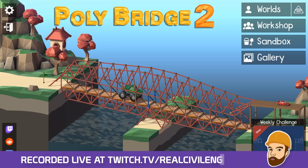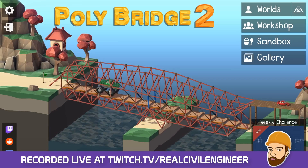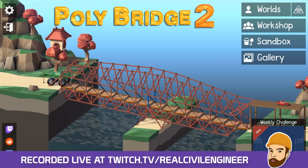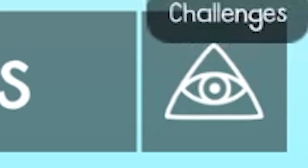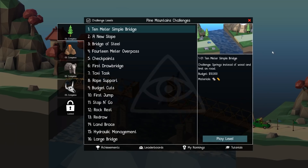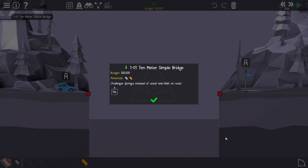Right, hello fellow engineers! Welcome back to another Polybridge episode. So today I thought we'd have a little go. We're going up to this dodgy icon - that's the old Illuminati, isn't it? Challenge mode. So this could be scary. It's been a very long time since I first did any of these levels. But yeah, let's have a go. It's meant to be challenging, hence the name.